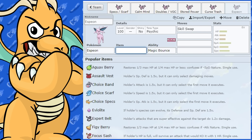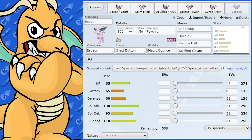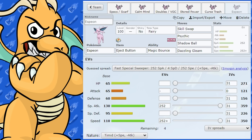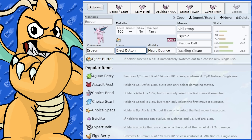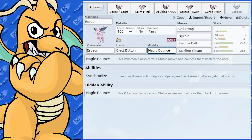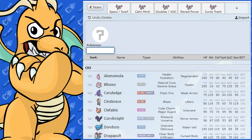You could have Eject Button on Espeon. So: Psychic, Shadow Ball, Dazzling Gleam — Tera Fairy or Tera Fighting, I reckon those are the best Teras on Espeon. You could Skill Swap and then get ejected out of battle. When you bring Espeon back in, it has Magic Bounce again. The Pokemon you passed it to via Skill Swap would still have Magic Bounce — so you could give a Pokemon with a terrible ability, like Slaking, Magic Bounce. Eject Button is a really cool item when used correctly.